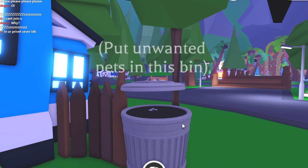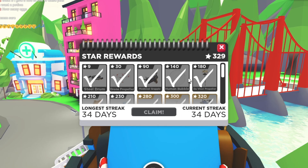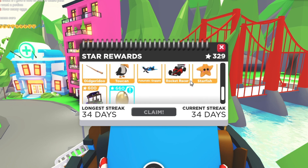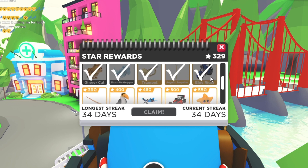On to the next hack. You want to go to the star icon on the right-hand side of your screen and you'll see the star rewards. You have a day streak — every day you log in, you get stars. Right now I have 329 stars. My longest streak is 34 days and my current streak is 44 days.